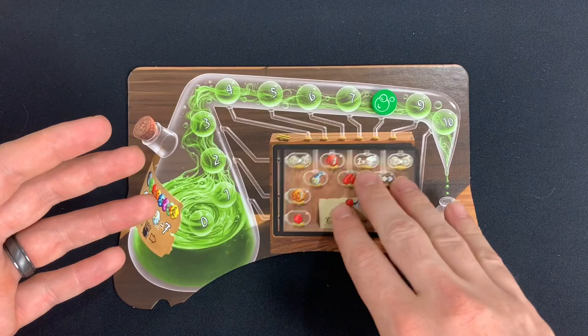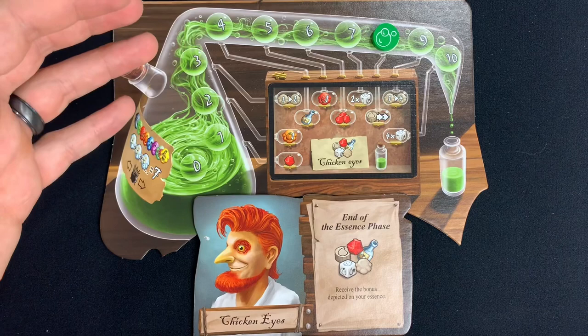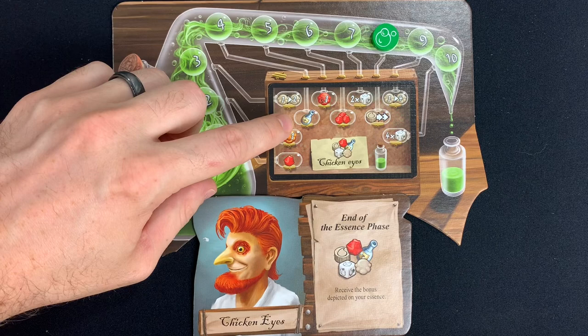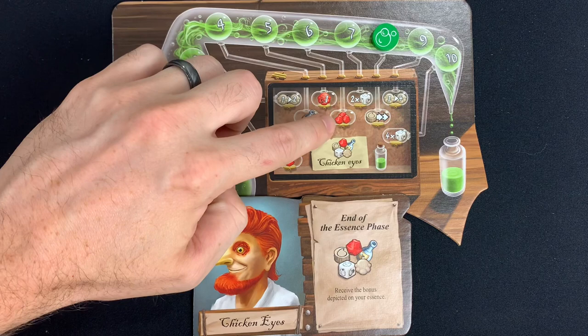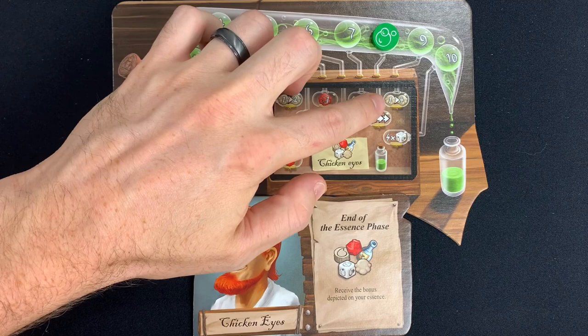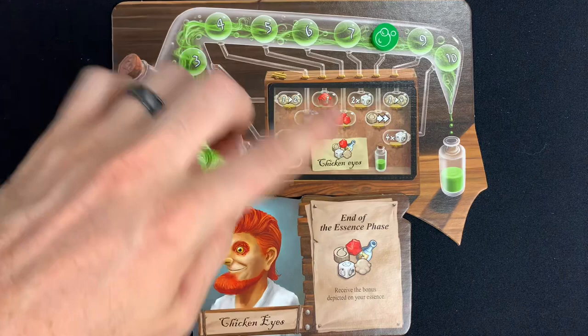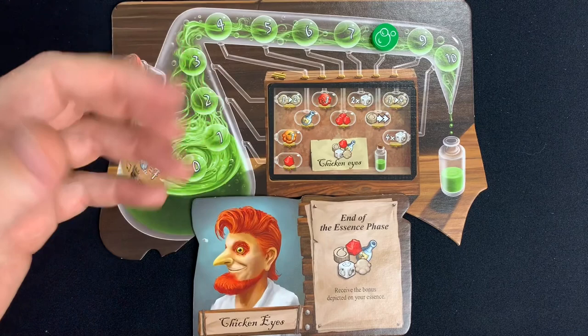For Chicken Eyes, bonuses are received immediately after the essence phase. Depending on how far you advance, you can receive one ruby or one pumpkin chip, swap a one-chip from your cauldron for a two-chip of the same color, refill your flask, take a one-chip toadstool, earn three rubies, roll the die twice and take the bonus after each roll, swap a one-chip for a four-chip of the same color, move your droplet two spaces forward, or roll the die four times and take the bonus after each roll.